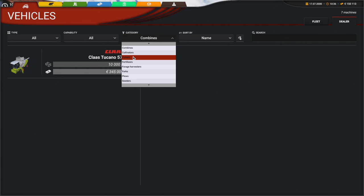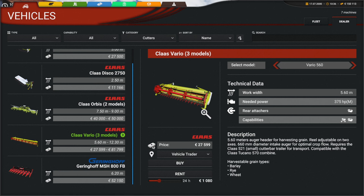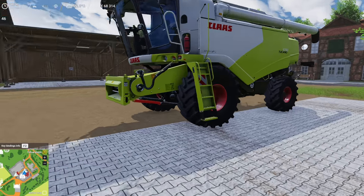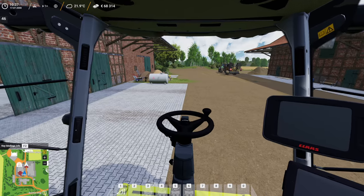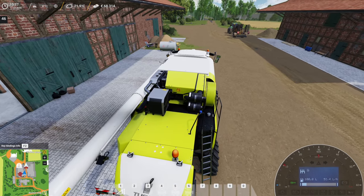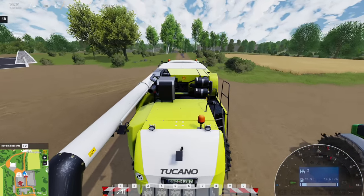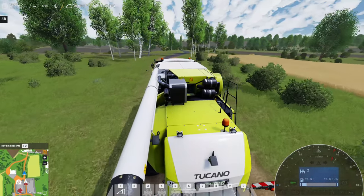We need a header — combines were under a different category. Cutters, that probably makes sense. There's a Claas Ferrio, and the biggest one is a 1230. It says compatible with the Claas Tucano 570 — okay, compatible, let's buy it. We can afford that — we've got $150,000 left so we're getting a little low on money. Oh, it went to the vehicle trader so we're going to have to run down there and pick it up.